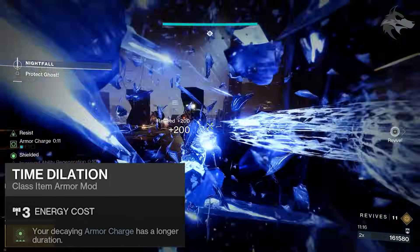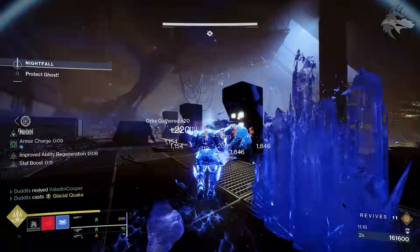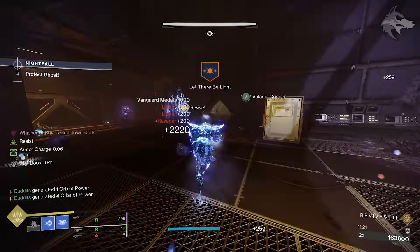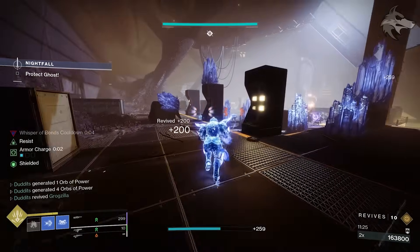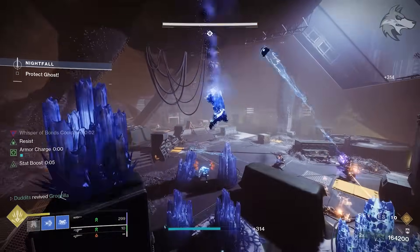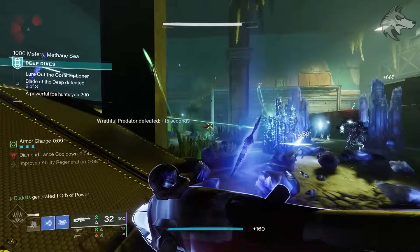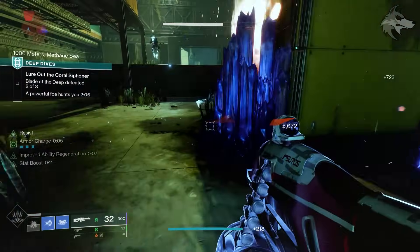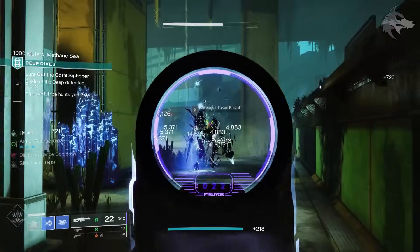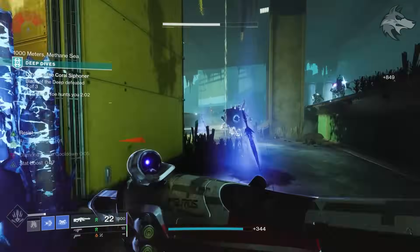It's pretty good — we've got tons of diamond lances, loads of class ability and grenade energy, and lots of super energy from the orbs we're generating. Those orbs are also allowing strand weapons to have unravelling rounds pretty much consistently, and nearly every component of what we've got equipped is receiving some kind of benefit from the other abilities or weapons. Really fun build and pretty solid for in-game content as well as general activities.